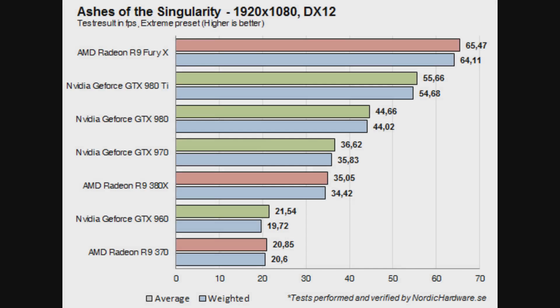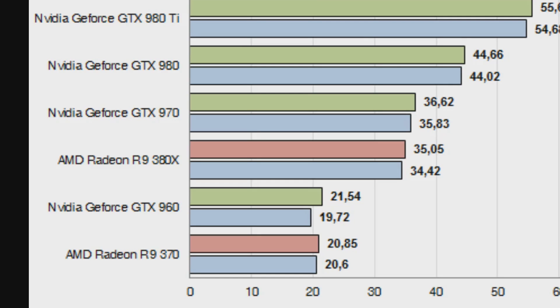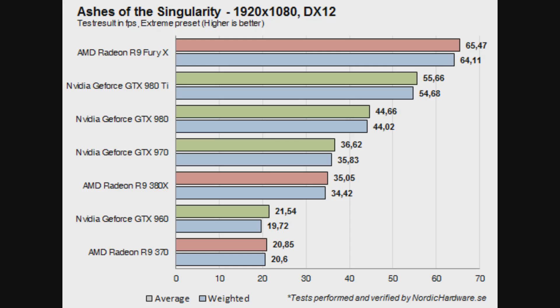Over at Nordic Hardware, we can see that the Fury X defeats the 980 Ti by 18%. This is quite a lot, because normally at 1080p, especially in DirectX 11 games, you would expect the 980 Ti to beat Fury X by 18%. This is not an overclocked 980 Ti, so obviously when both cards are overclocked the 980 Ti should close that gap, but it will still be slightly behind. What is actually quite interesting is that the R9 380X is almost tying with the GTX 970 — something I predicted may happen in certain DX12 games.